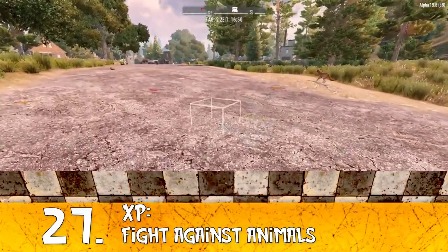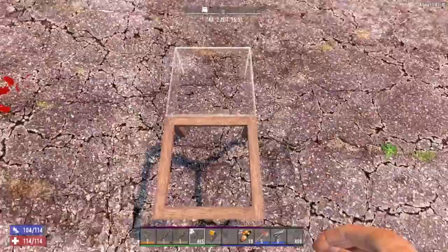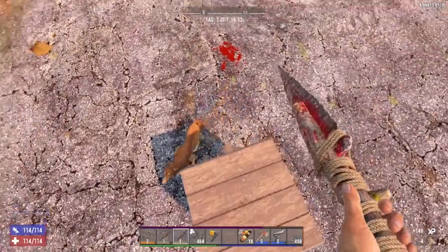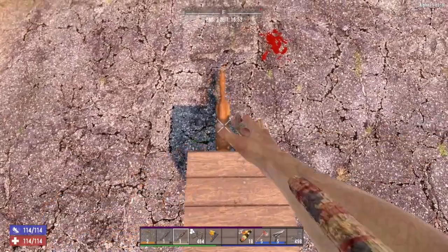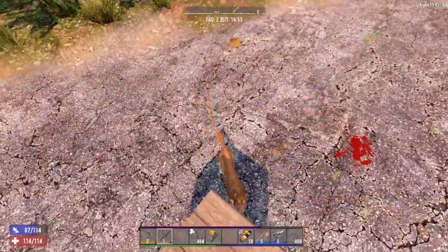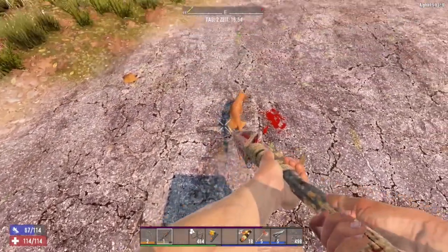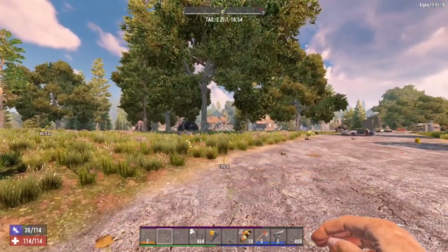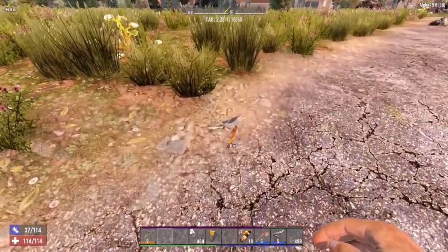Tip number 27: fighting dogs, coyotes, and wolves. Just place two blocks on top of each other, upgrade the second one, and from there you can use a spear to kill the dog safely. If spears run out or there are too many, upgrade the second block several more times and then kill them from above.